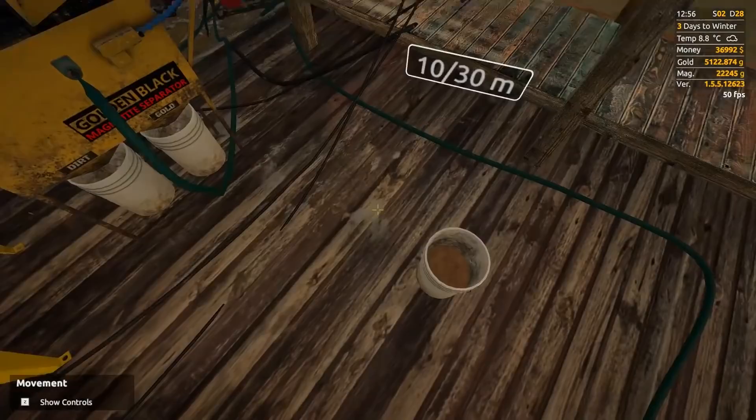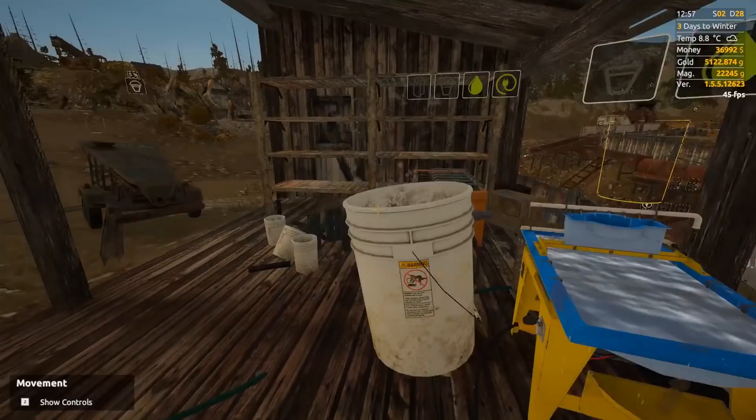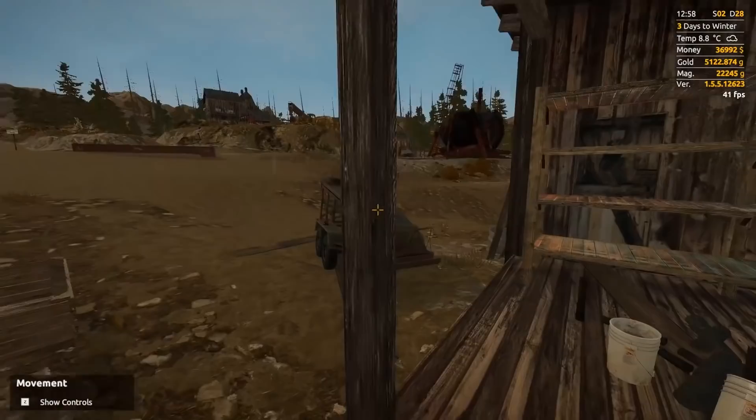Another thing I might want to do today — we have 5% in our magnetite separator. That doesn't sound like much, but we might be able to buy another blacksmithing upgrade. I'm not going to be able to bring that with me right now because I need to fill out my gas tank as well, unless I buy the giant gas tank.